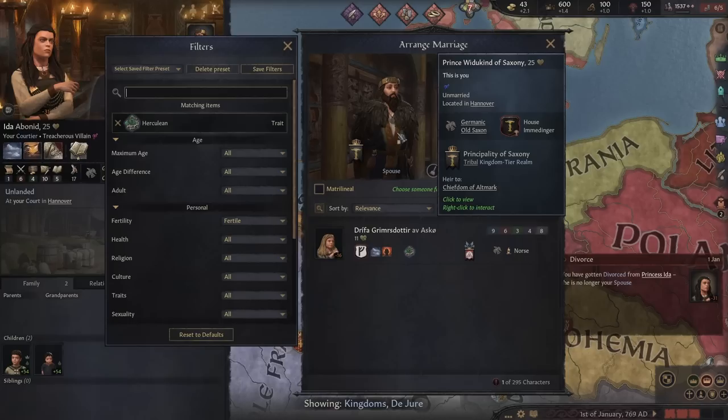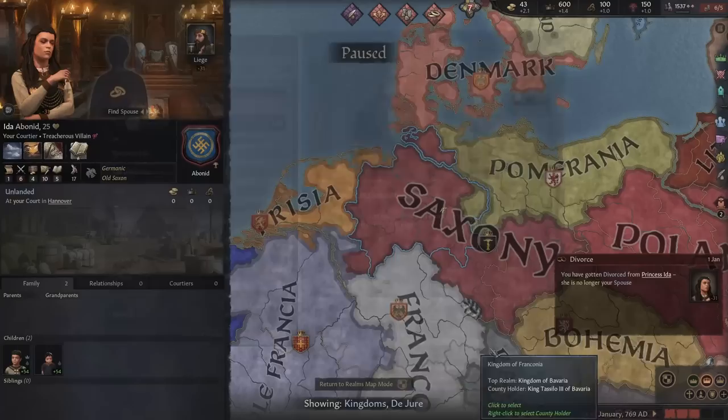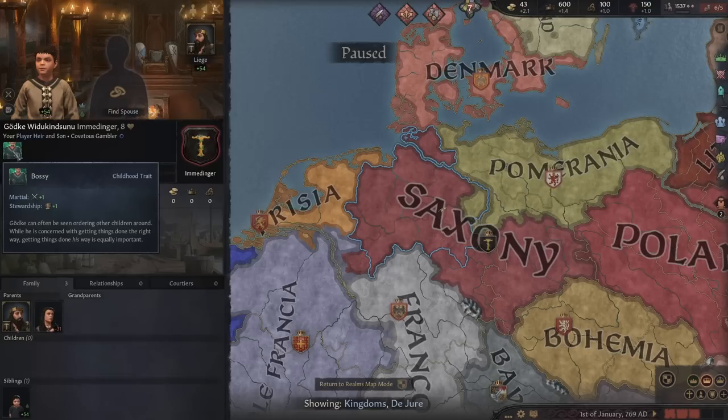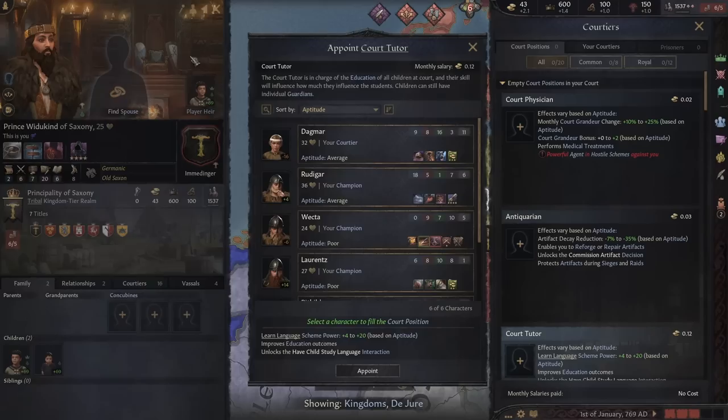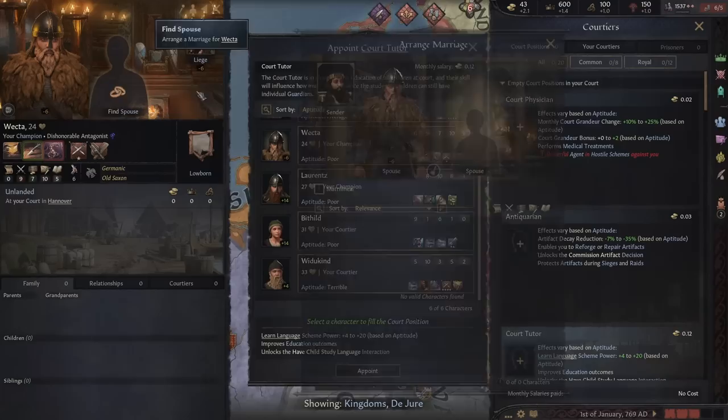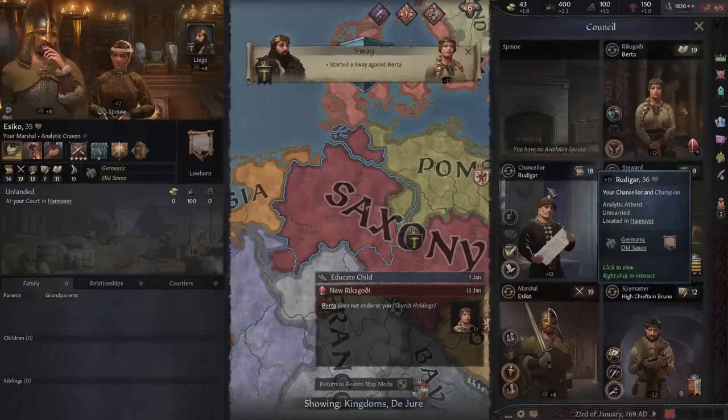My current wife is terrible — she's 11 and I'm 25, so we're going to find someone better. There's a Herculean woman available, so let's wait a couple of years and marry her. We already have two children to work on in the meantime. For education, we'll go marshal for our ruler. We're also going to marry off courtiers to bring good people in — found a court tutor with 18 learning, which is pretty good.